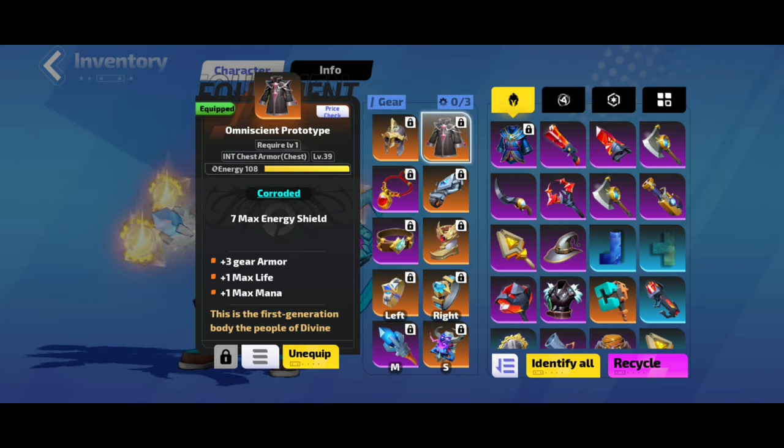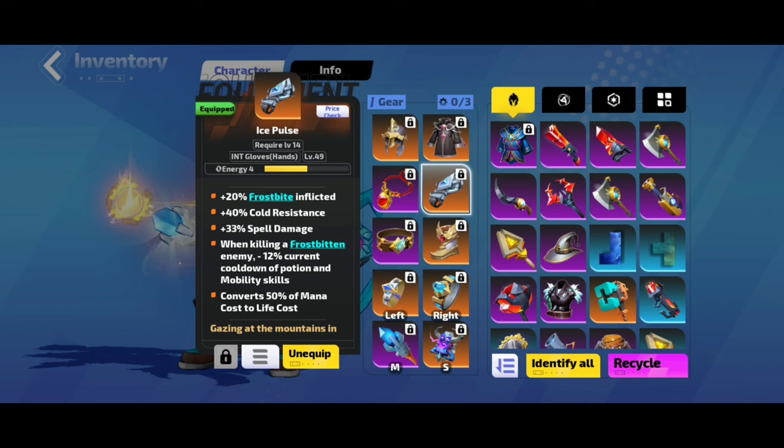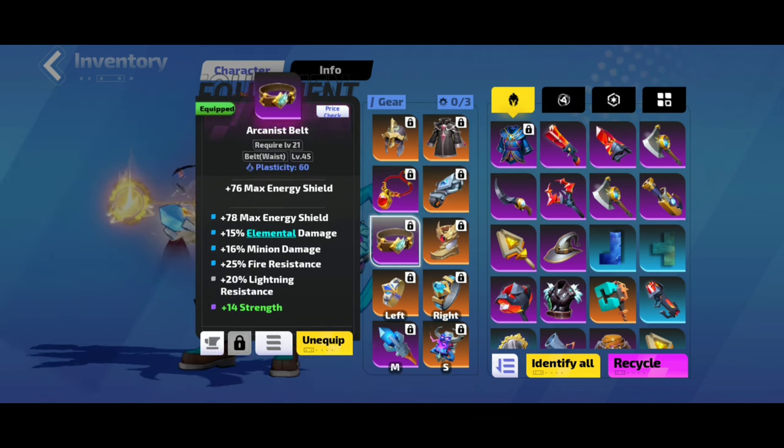I put an Omniscient Prototype as a starter because it has 108 energy — very easy to add more skill slots, and it's a very powerful starter item. For the Ice Pulse, it's a great starter because it can inflict frostbite, has 33 spell damage, and converts 50% of mana cost to life cost. For the Arcanist Belt, I just had it on hand — it has elemental damage and energy shield.